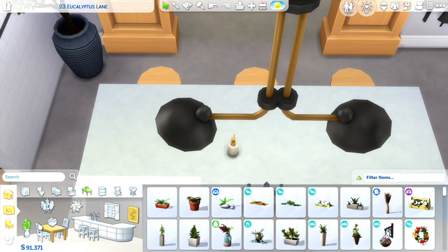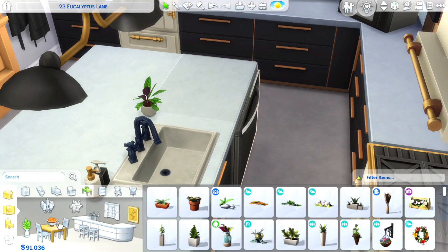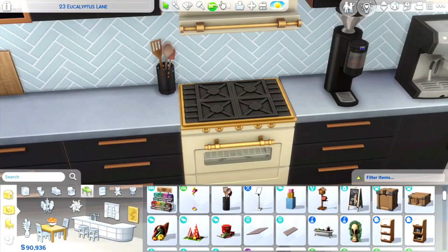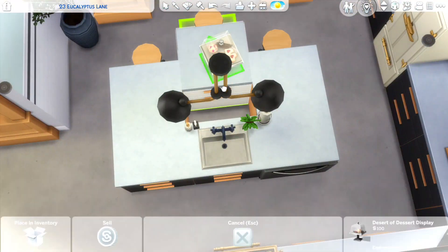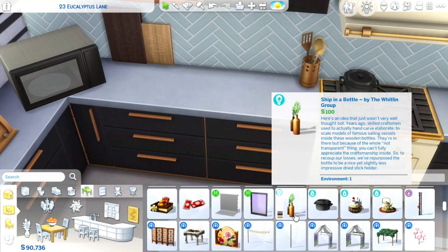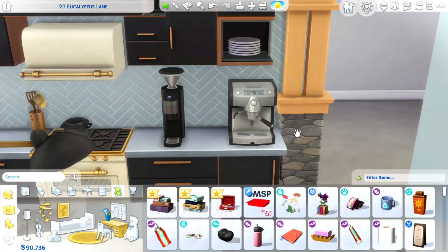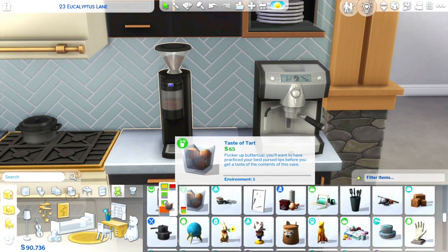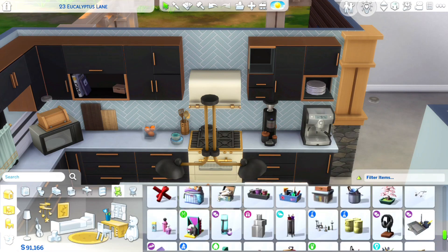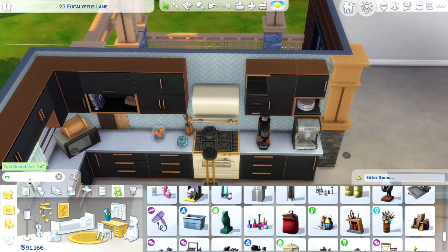We end up placing a little pastry cake stand display — I want to say it's from Cool Kitchen Stuff — right behind the sink. I thought it was a nice little focal point for the island. We're adding some clutter, but I do need to figure out what's causing routing issues for the microwave. I think it might be the bread box on top of it, or it could be the little set of canisters — I want to say from the Country Kitchen Kit.